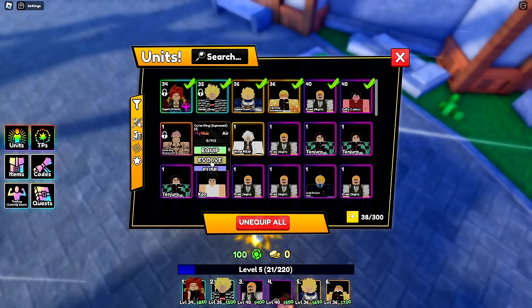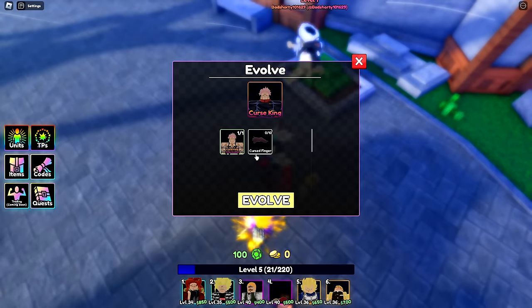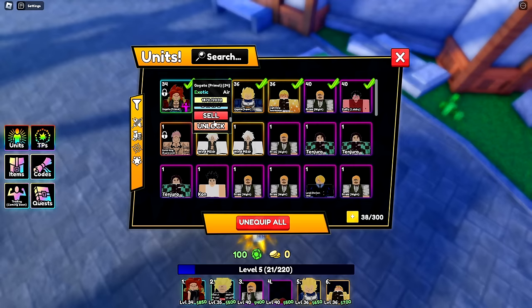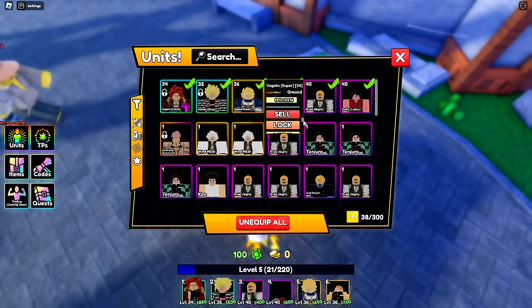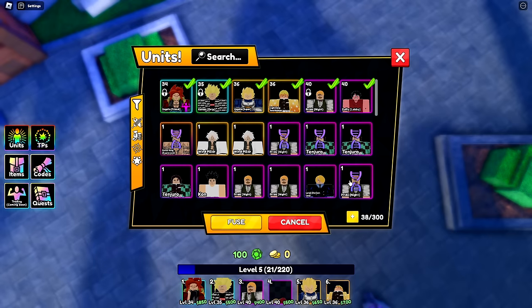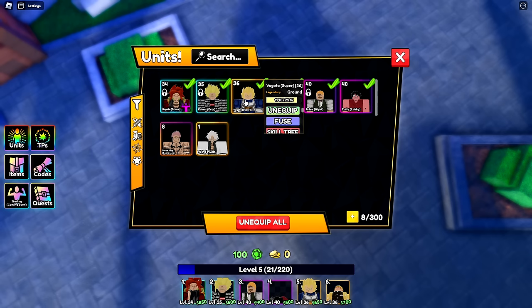I can learn a skill on the Cursed King now and we're moving up the tree. I can also evolve this unit if I get Cursed Fingers — I don't know how to get them. I wish I could see all the buttons without scrolling. Let's fuse all the extra units into it — now level 8. I'll start bringing this unit into battle.